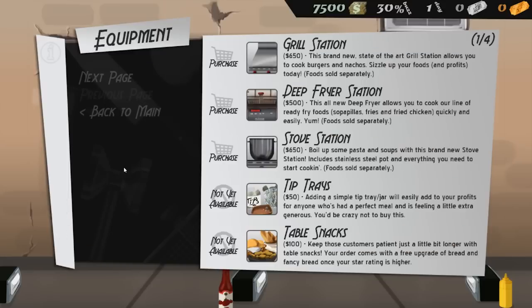We can go into equipment and buy stuff. Look at this — we can buy a grill station, we can cook burgers and nachos on this bad boy. We can also get a deep fryer, stove station, tip trays which aren't available yet, and table snacks. The table snacks I believe are to give people something to do while they're waiting for their order, since some stuff takes longer to make than others, and it can get quite stressful.